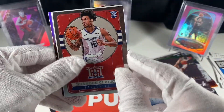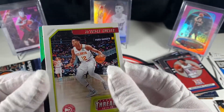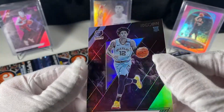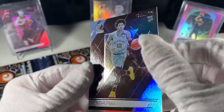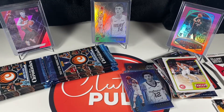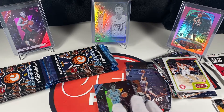Cam Reddish, Brandon Clark Hometown Heroes — love these ones. DeAndre Hunter, Russ, and Ja Morant Recon — this one's in great shape too. Love these ones. Let's leave that up — we got our Ja. So we got three Ja's and a Zion so far.